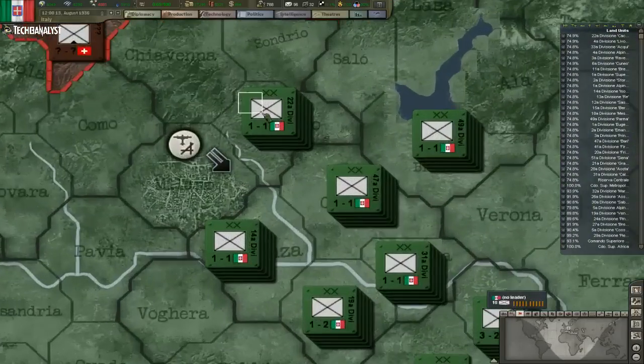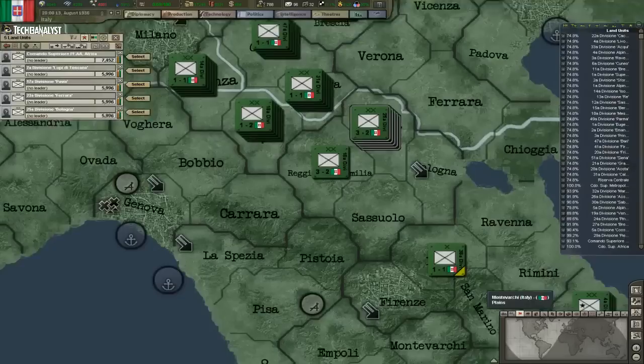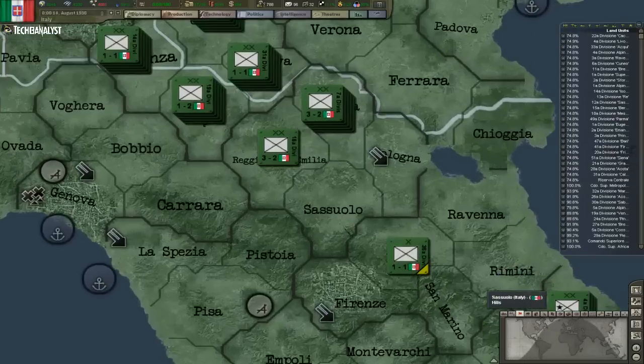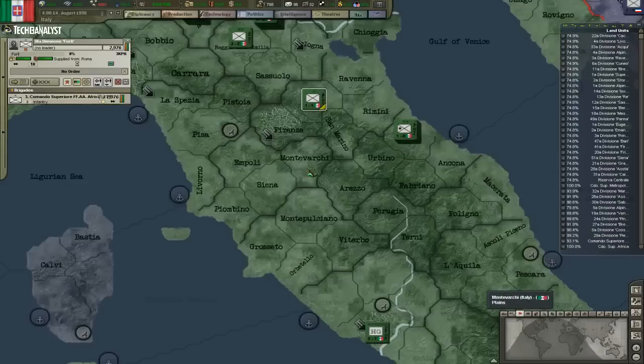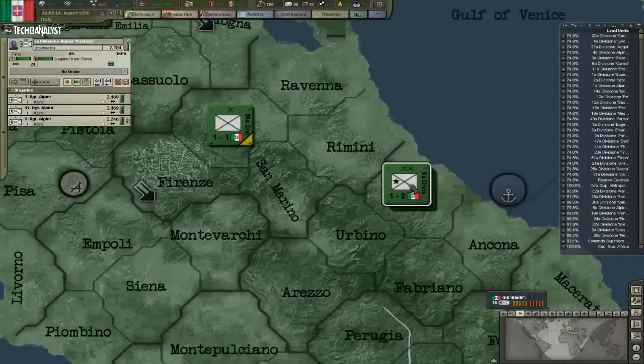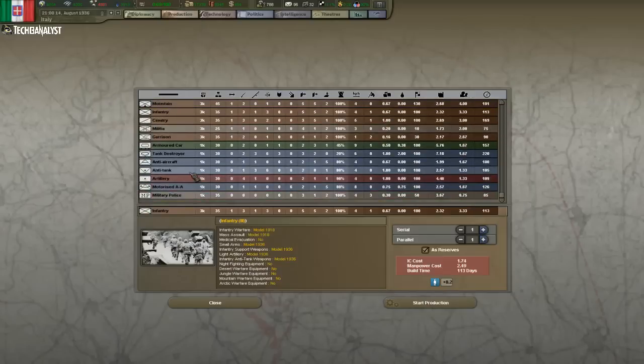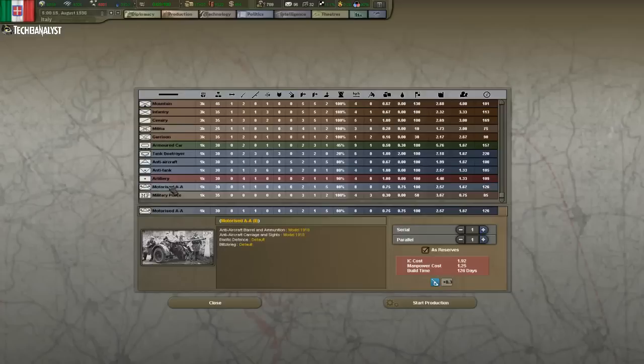We don't have any troops over here. Five divisions, five divisions — looking good, besides this one. I wish I could make another Brigade of Altini, but I can't.